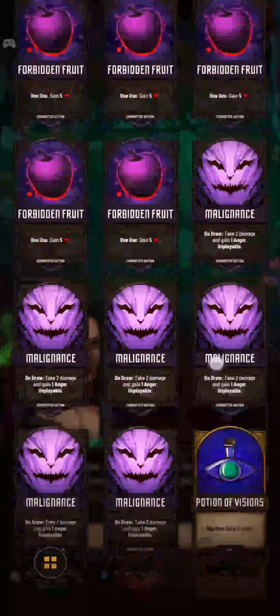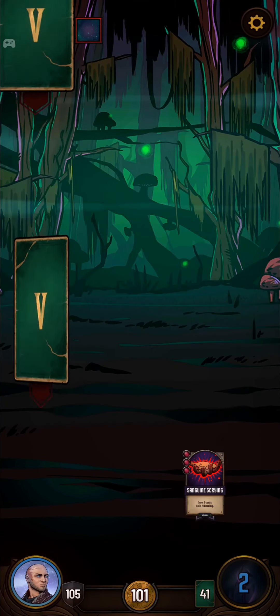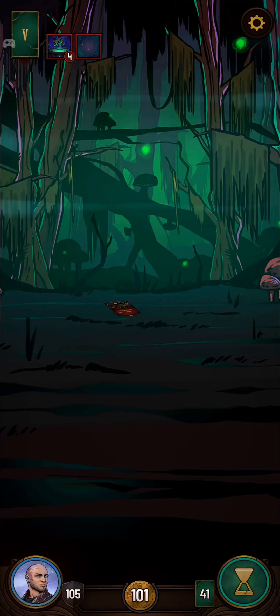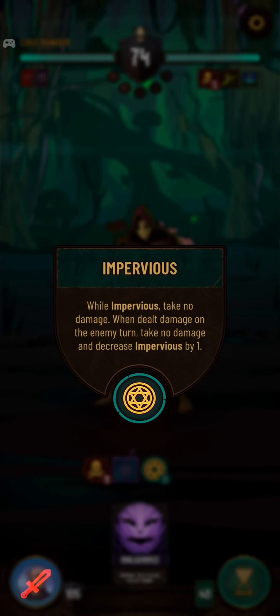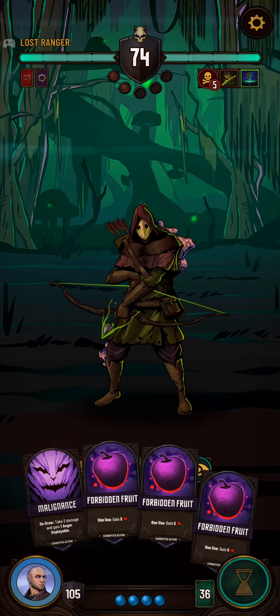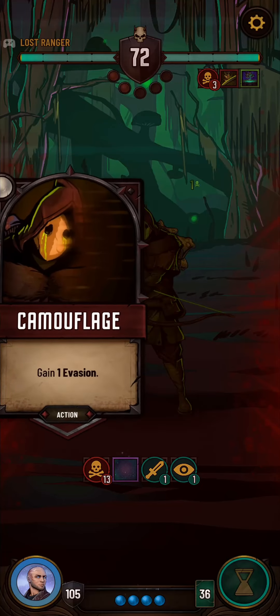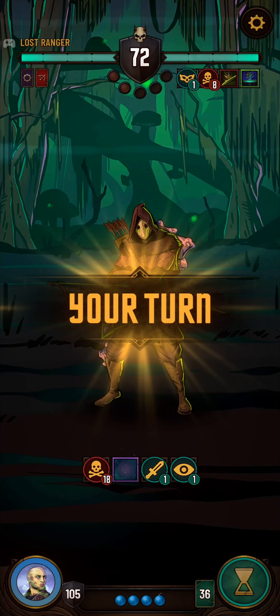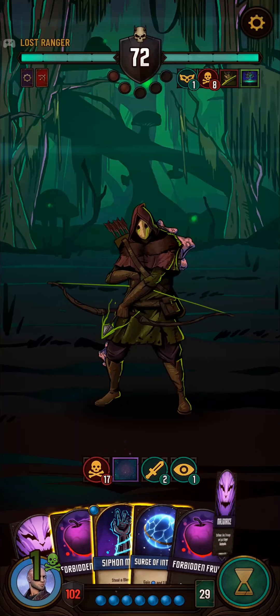I'm going to get that Greed out of here again, and transmute Sloth into another Sanguine Scrying just so we have more draw power. The Sacred Shield is actually not too bad — because if we have rounds where we just don't draw any action, we can pass and it'll absorb the first hit.